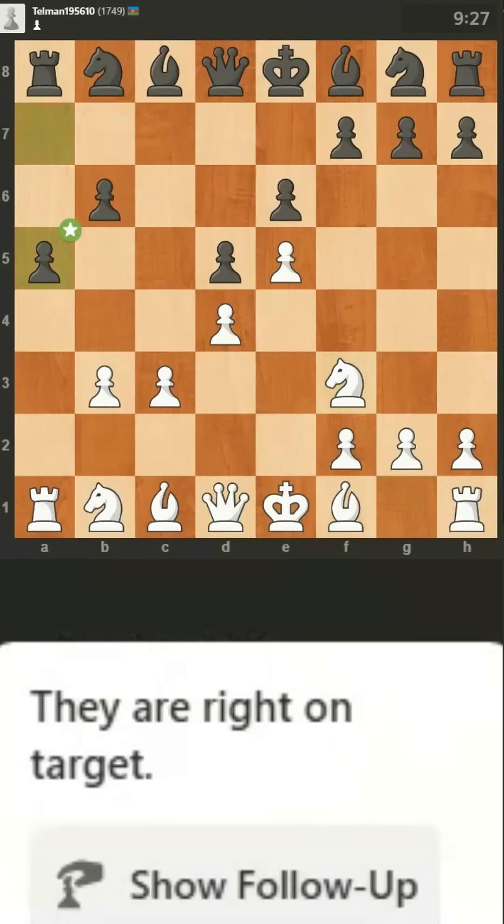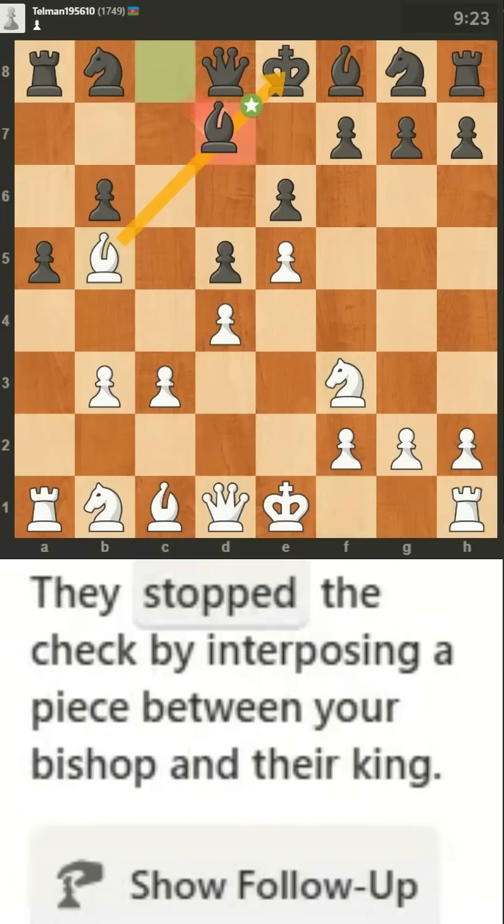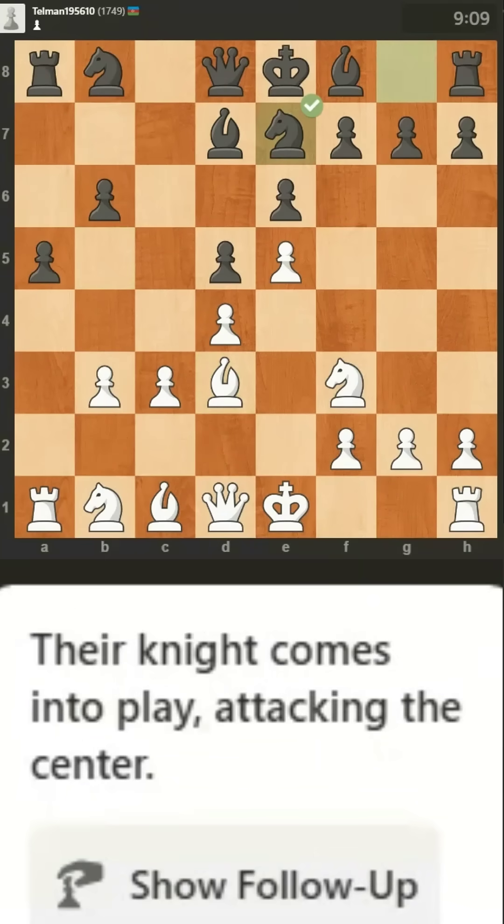They are right on target. Your bishop becomes more powerful by developing towards the action. They stop the check by interposing a piece between your bishop and their king. No surprise, you had to move your bishop to safety. Their knight comes into play, attacking the center.